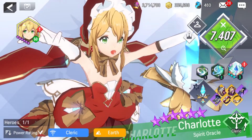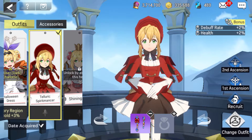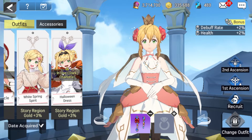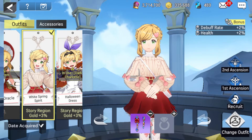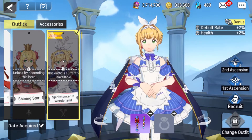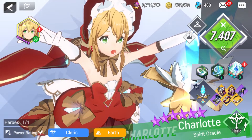Let's get into aesthetics. This is her A1 outfit — she starts at this by default when non-ascended, and Ascension 2 is going to be here. She currently has two outfits: her White Spring Spirit and her Halloween dress. The limited versions of those are shown here as well.